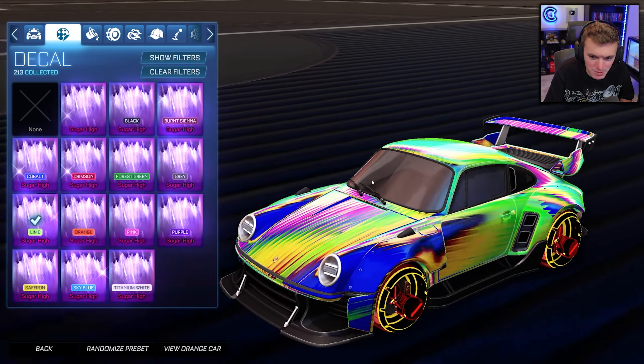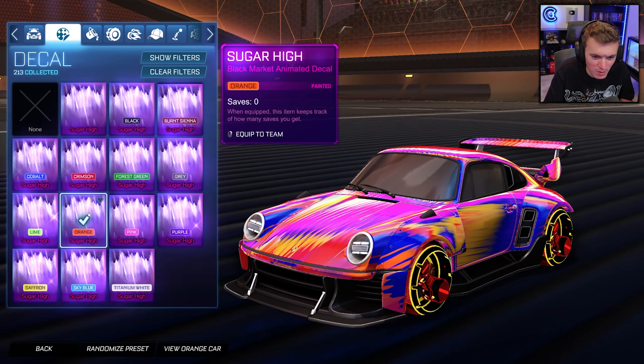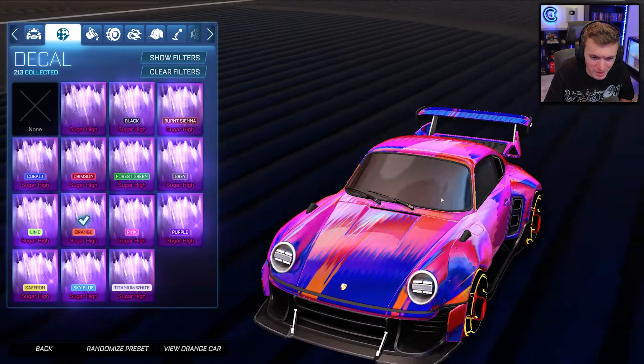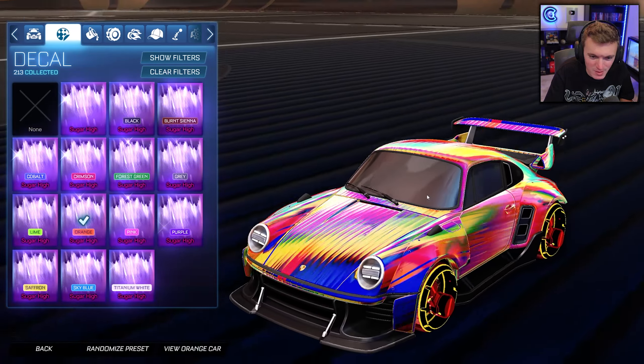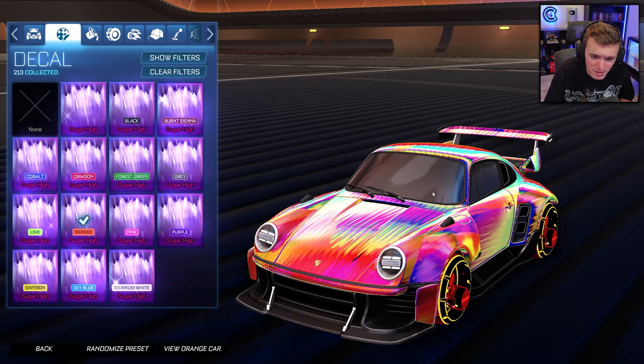Lime — ooh, okay. We got orange. Man, this is just so cool, it's so mesmerizing. Same with the black market goal explosion — the twisted tornado looks very good. They did a very good job with the black markets.